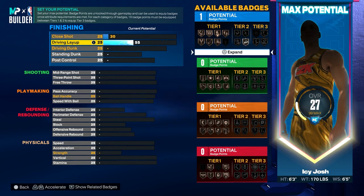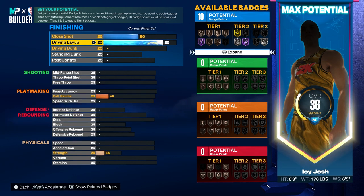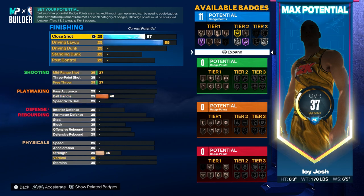For the finishing on this build you want to go ahead and put your driving layup to 85 so you will be able to get that Steph Curry layup package, and then you want to put your close shot to 67 so you get 11 finishing badges.